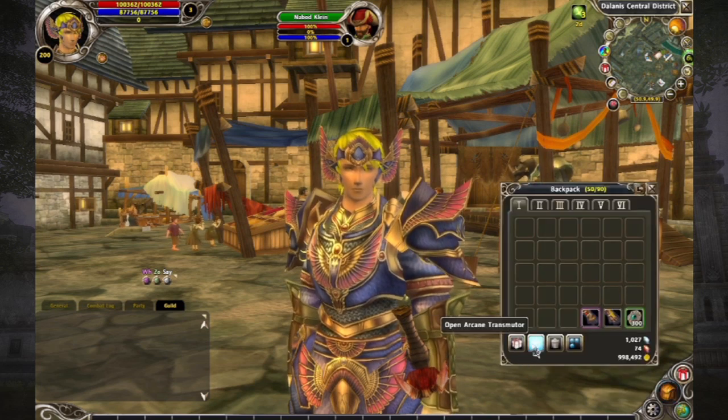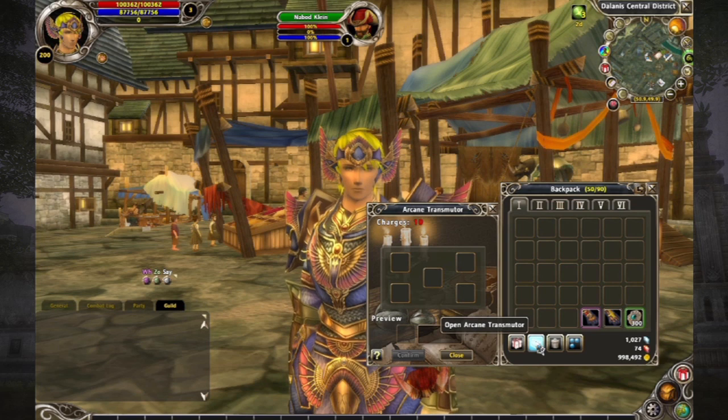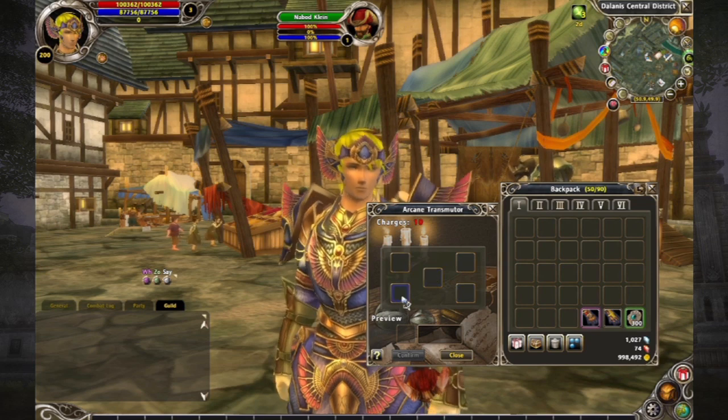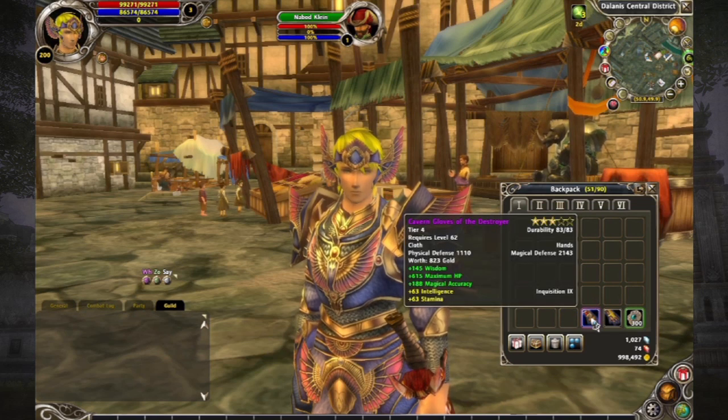When you look at these icons down here at the bottom of your backpack, you'll see the second one from the left says open Arcane Transmuter, and if you click on it, it opens up here and you can see what the Arcane Transmuter is. Today I'm going to take you step by step on how to max out the stats on a piece of equipment.